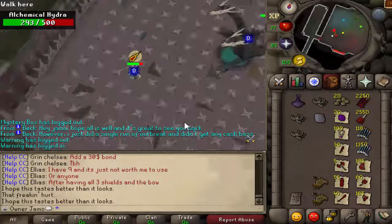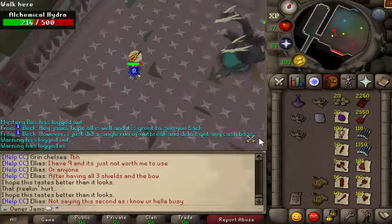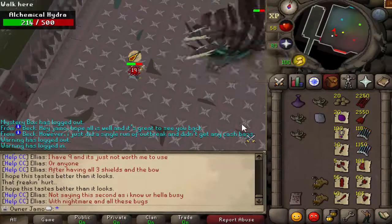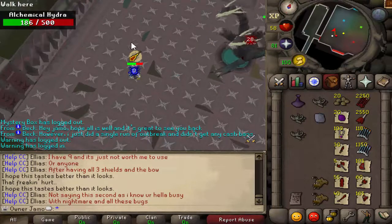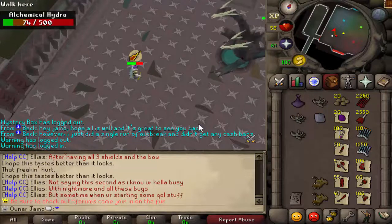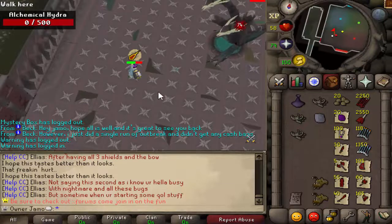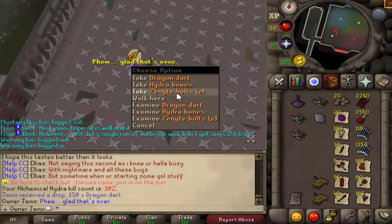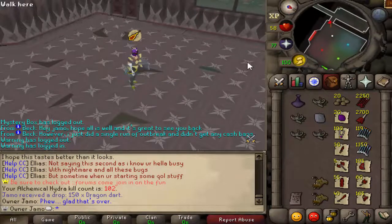It's in the second phase now. Once it gets below 100 health on the first phase, it switches to the second phase — this is where it's even weaker to range, so if you're using the range style you should do even more damage. It also does more damage in this phase. The last special attack to worry about is it can summon minions — little hydras — and they'll pop out. You don't really have to worry about them too much. They stay there and attack you, but they're not important to kill. You can just kill the boss first, then kill them after. It's a pretty simple boss.